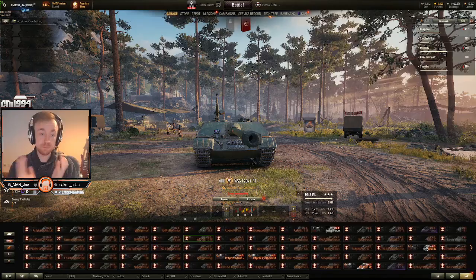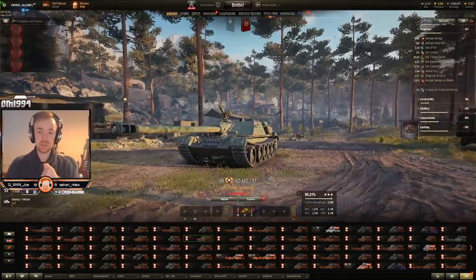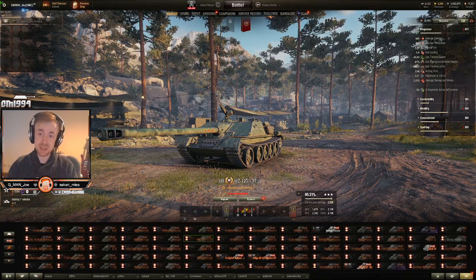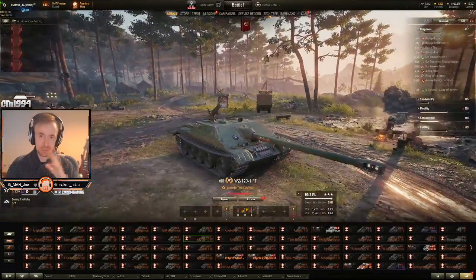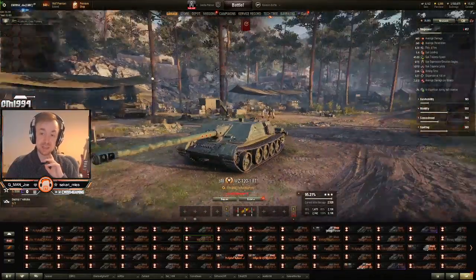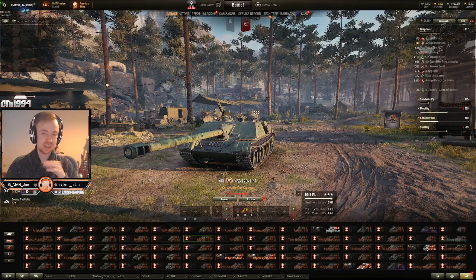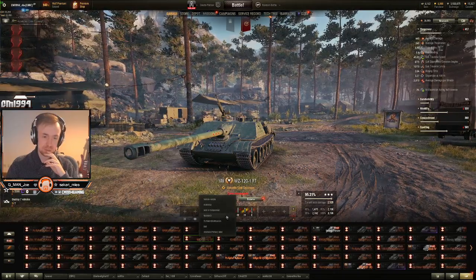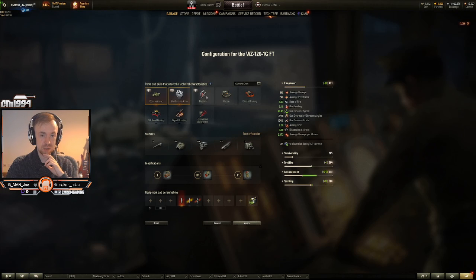Finally we get to the gun. This is a 122mm gun with 440 alpha, 248mm of AP pen, 310mm of HEAT pen. The rate of fire without any equipment is around 9.5 seconds for 440 alpha. When you put equipment on you can get it down to around 8.5 seconds. Let me do a quick comparison for you guys using the comparison tool to see what you can get out of this thing.